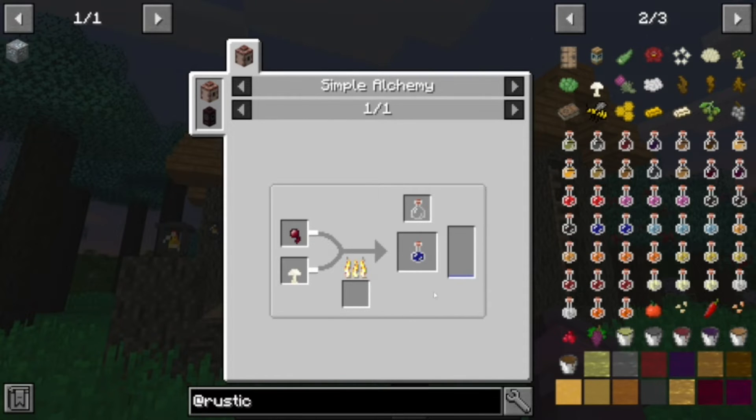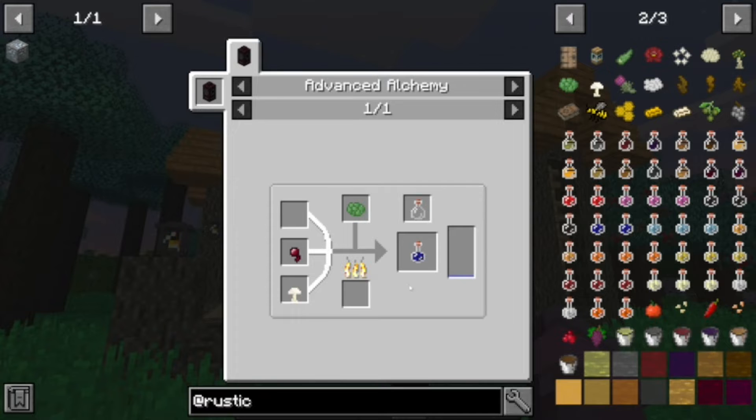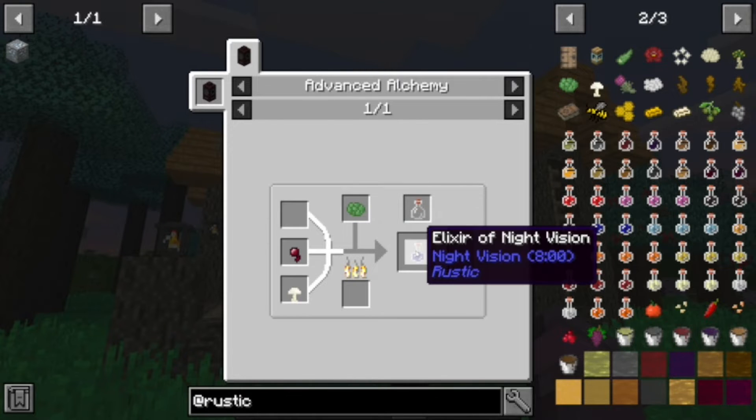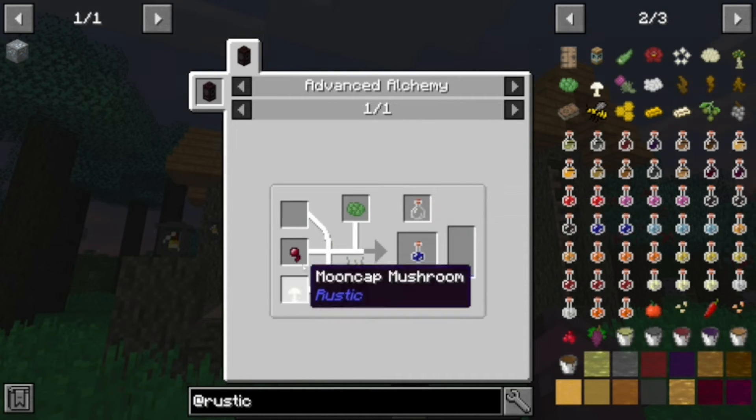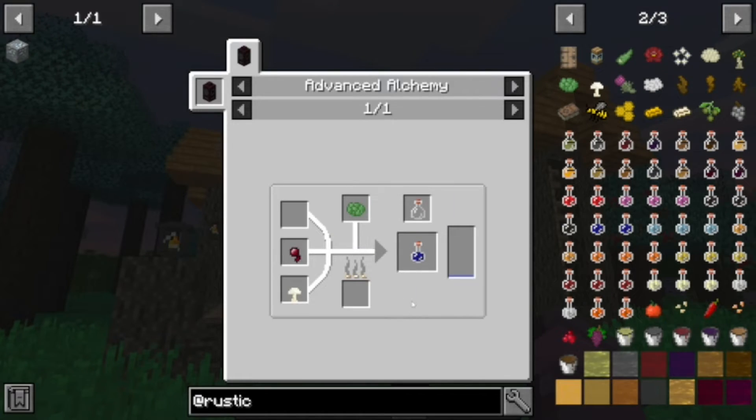There is a night vision elixir — there's an advanced version. It's eight minutes. I didn't see the difference between the three and the eight. Eight minutes of night vision is no joke.